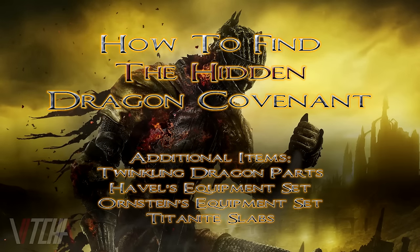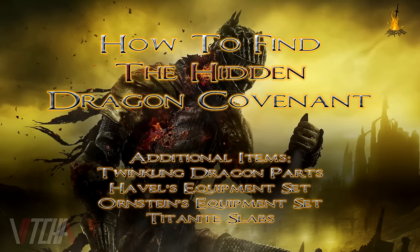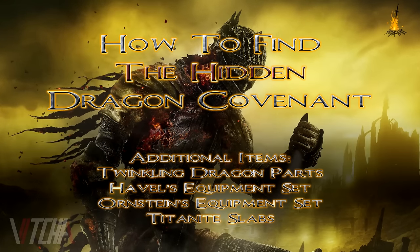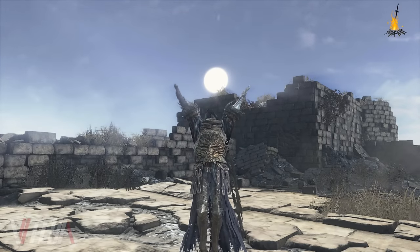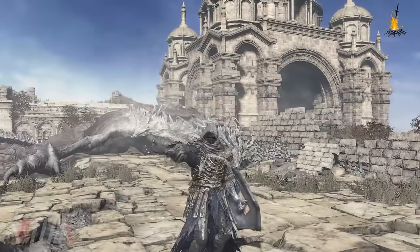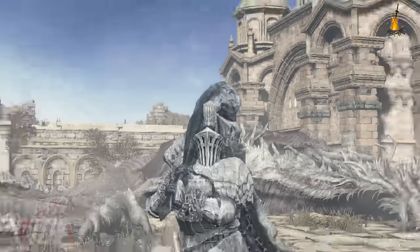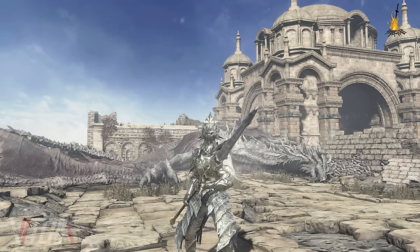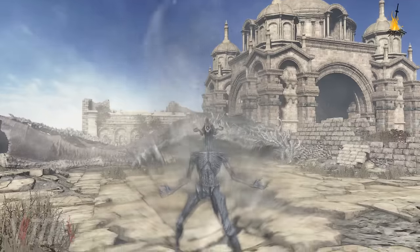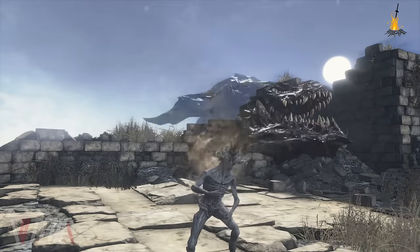Hey guys, I'm Steve, also known as Terramantis. Welcome to the Dark Souls 3 guide. You can click on the icon in the corner of the screen to be taken to other Dark Souls related content. There's also a link in the description. In this video we're going to go over how to find the location of the hidden Dragon Covenant. After clearing the Dragon Covenant area and following this guide you will obtain the full Havel set, the full Ornstein set, the head and chest stones for the Dragon Transformation, the twinkling head and chest stones, and a few titanite slabs. Alright, let's get started.